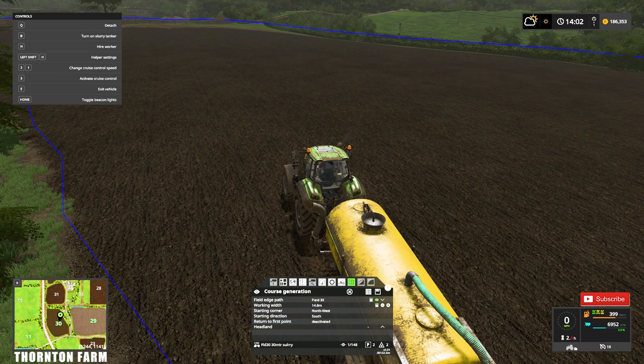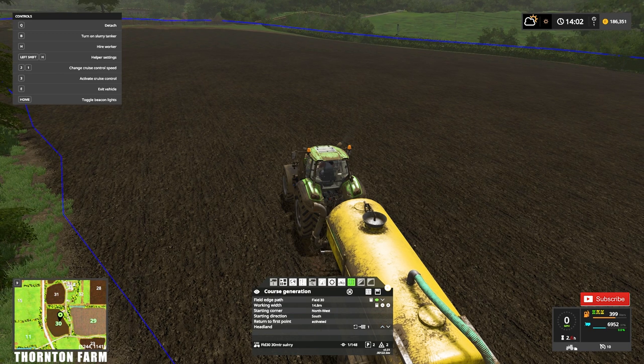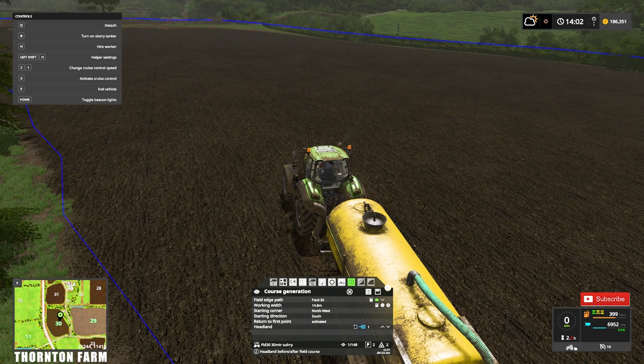Return to first point — very important. Yes, we'll have a headland. I'll do the headland first and then go on to the up-and-down motion, with two headlands, which should give us enough space for turning around on the up-and-down passes.